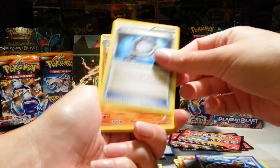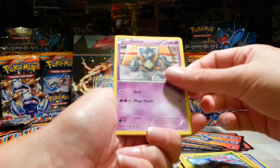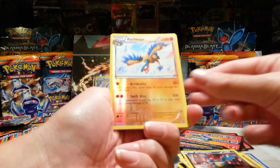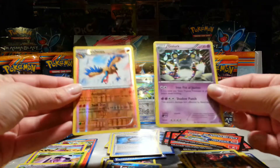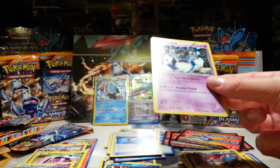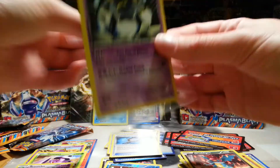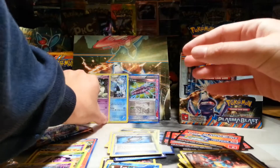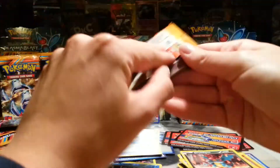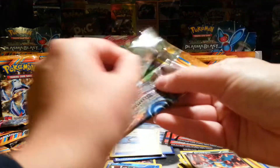Ursaring, Silver Mirror, Machoke, Surskit, Caroblast, Golurk, Druddigon. Nice! An Archeops Reverse — it's a nice looking card. And a Golurk Holo. Very nice. I think I've just about got all of the holos now, so all of these will be extras. But still, not bad at all. A holo and a rare reverse in that pack.